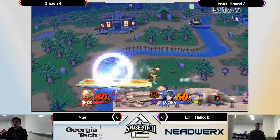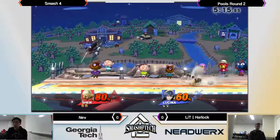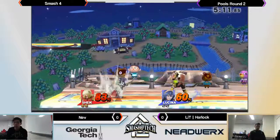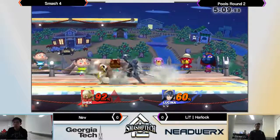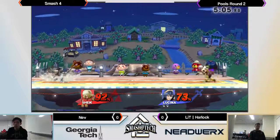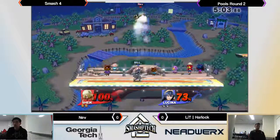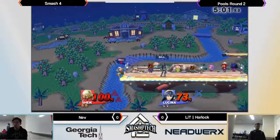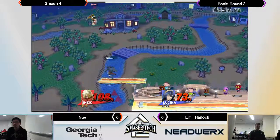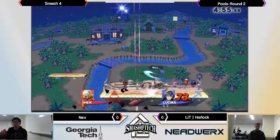Nev with off-spacing. He definitely needs to space his aerials better, especially against Lucina, who can punish on shield with many things — up B, side B. Harlock with the right read, connect! He keeps getting shield grabbed; he definitely needs to space the aerials. Harlock's going to take the first stock.